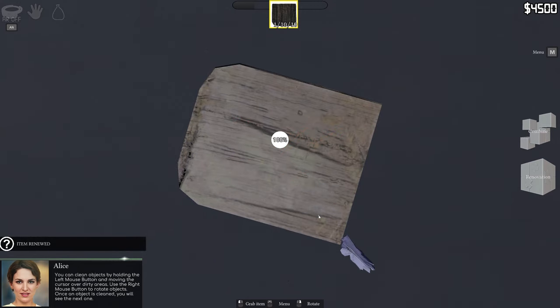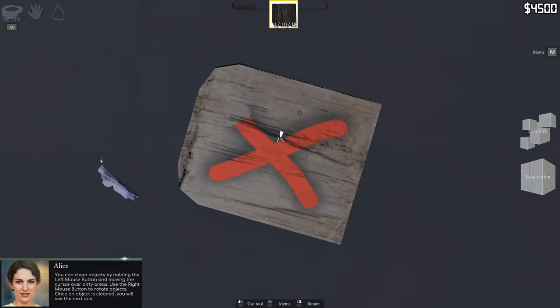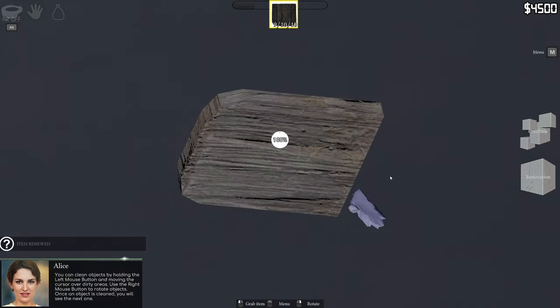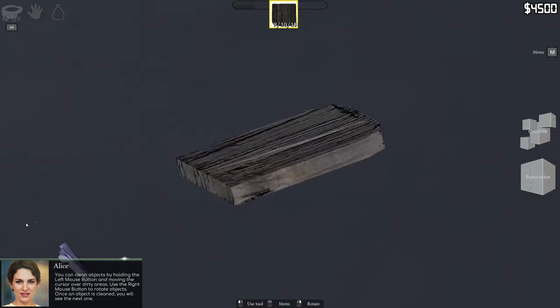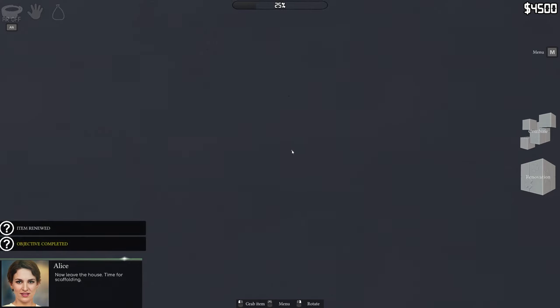Oh my god we gotta do this 10 times - oh no. Guys, I'm at least 30% sure you can't remove paint from wood with a cloth - I'm pretty sure, maybe even 40%. I just don't think this would work. Anyway, it doesn't matter, we made it work. Now leave the house - time for scaffold!